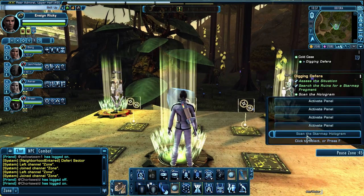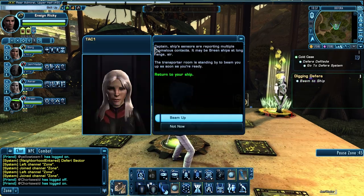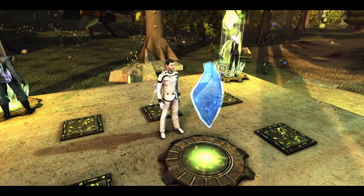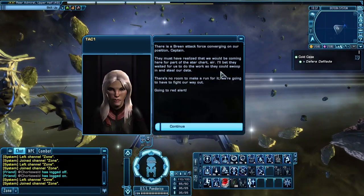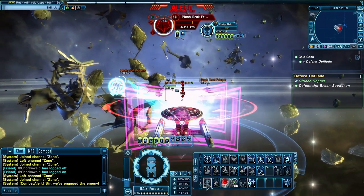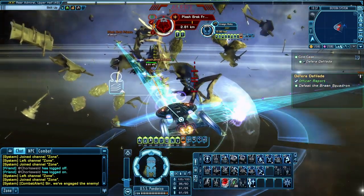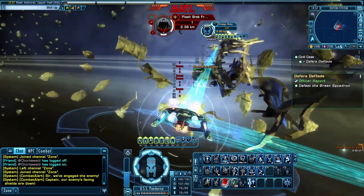Now we can scan the star map. Ship sensors are reporting multiple anomalous contacts - it may be Breen ships at long range. We got part of the fragment, but now we've got to take out some Breen. They're after that fragment - they can't have it.